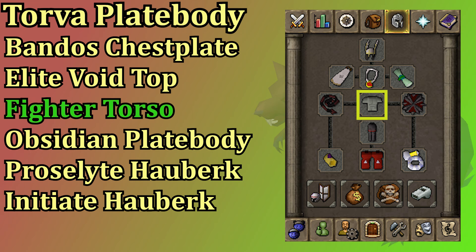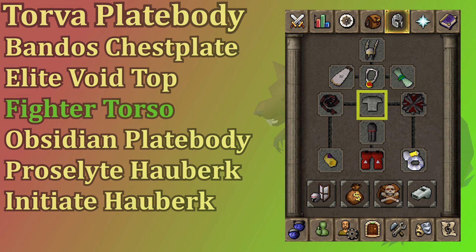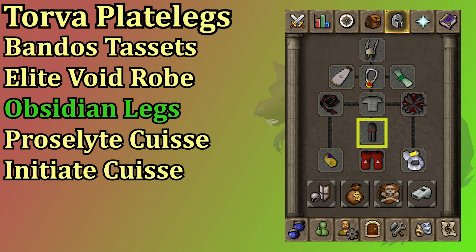Torva plate body is best for your top but it's very overpriced, and honestly so is the bandos chestplate. Bandos chestplate is just a fighter torso with defensive stats, so getting your fighter torso is just as helpful at Scurrius. If you're wearing the void melee helm you want to wear the void knight top; after that I would go obsidian top which still has some strength bonus. You could also go proselyte or the initiate armor for prayer bonus if you don't have any tops with strength bonus.